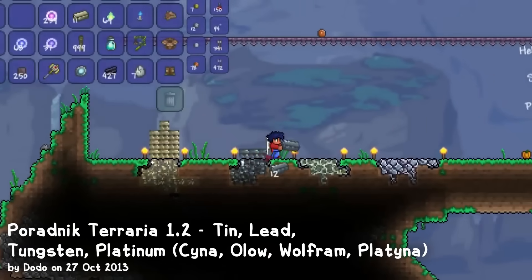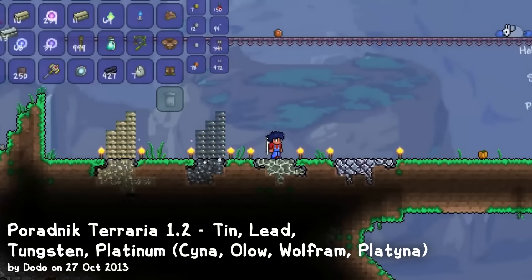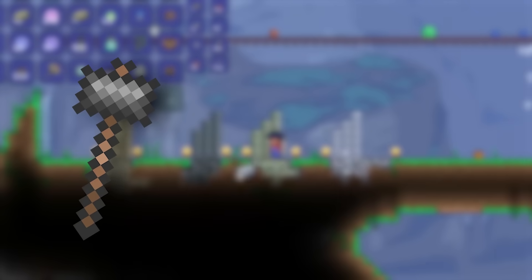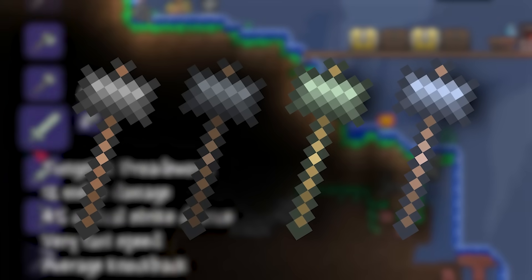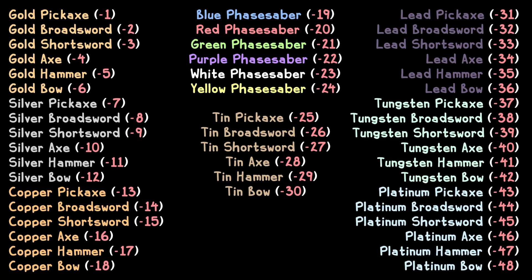The last 24 negative ID items were added in version 1.2, when the alternate pre-Hardmode ores — tin, lead, tungsten, and platinum — were added. Just like their non-alternate brethren, these ores' tools were just recolors too, and as such they got their negative IDs. In total, Terraria ended up with 48 of these negative ID variant items, added presumably to save time.